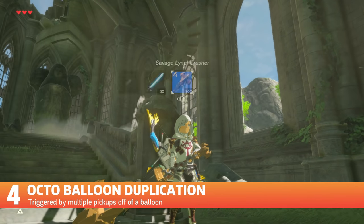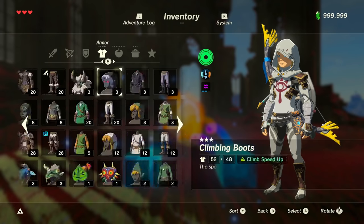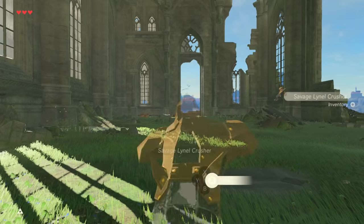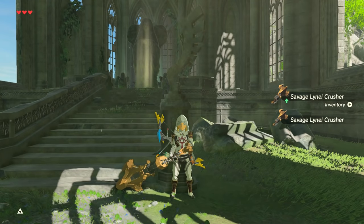Octoballoon duplication is one of the newer methods of multiplying your weapons. By having your back to a wall, using magnesis and dropping an octoballoon, this causes a balloon to drop directly beneath your feet. Dropping a weapon on this shortly after can give you a chance to pick up the weapon off the balloon twice, duplicating the weapon.